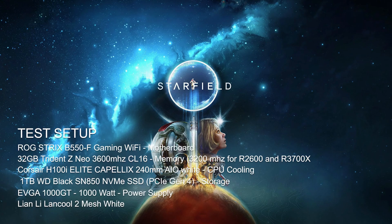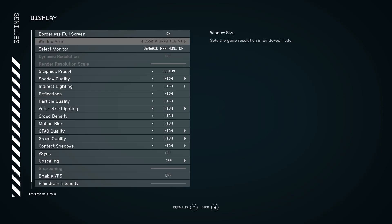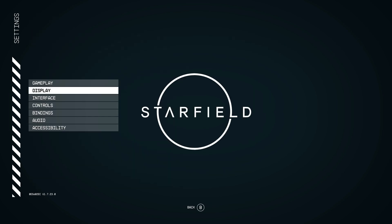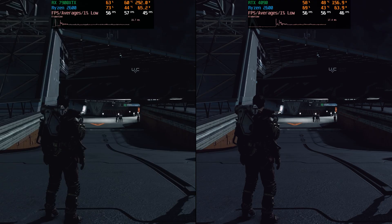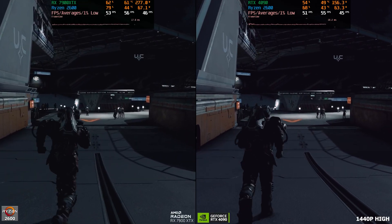Basically going to be running from the starport to the lodge, and also looking at that combat area in the tutorial part of the game. The settings we're going to use are 1440p, all high settings. What's also interesting about this benchmark is that it should give us a good look at the NVIDIA driver overhead cost to the CPU.